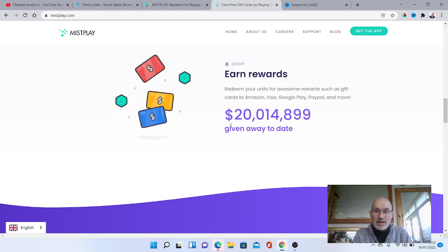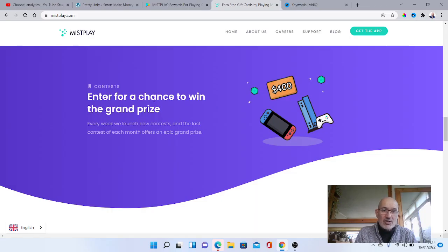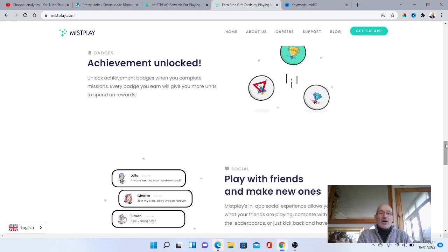It also says you can get PayPal cash out as well. As you can see here, the rewards they've given away so far is $20 million. It says cards to Amazon, Visa, Google Play, PayPal, and more. You can also enter for a chance to win a grand prize — every week they launch new contests and the last contest of each month offers an epic grand prize, with a picture showing $400 and games consoles. There's also an achievement unlock system, and the further you go into the app you'll get achievement badges which unlock different rewards. The PayPal withdrawal option is further down on the achievement badges.